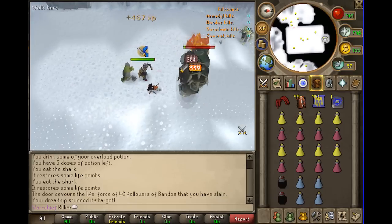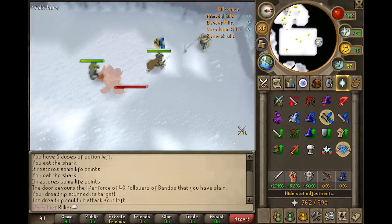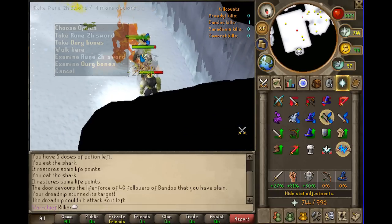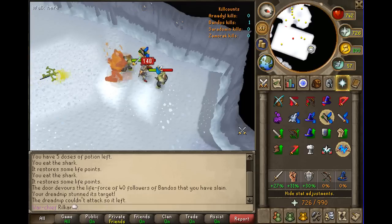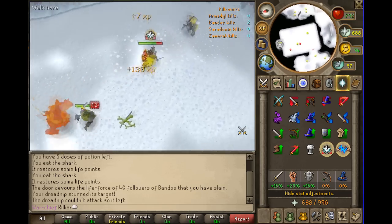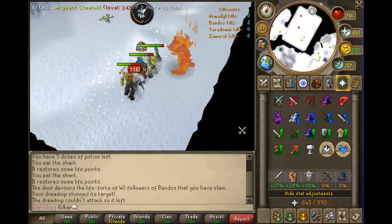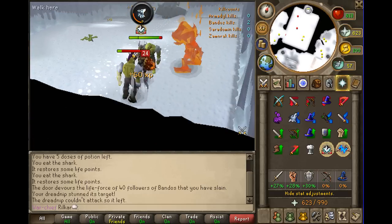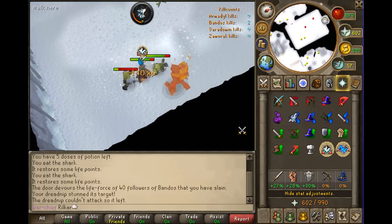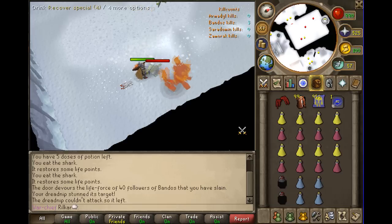You hardly take any damage if you're in good gear. After you kill Bandos, save Strongsack for last and kill the ranger or mage first. I normally suggest the mage because he hits more often. Come down here and soul split off the mage to heal. Once you get the first kill down, the first kill will most likely be the hardest.